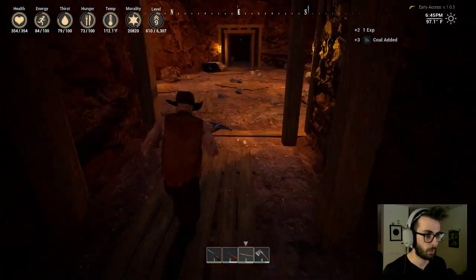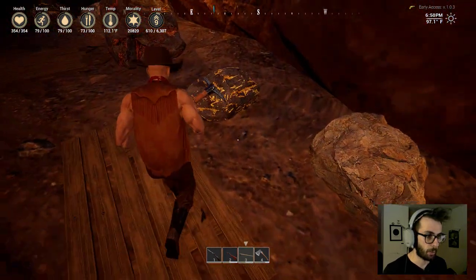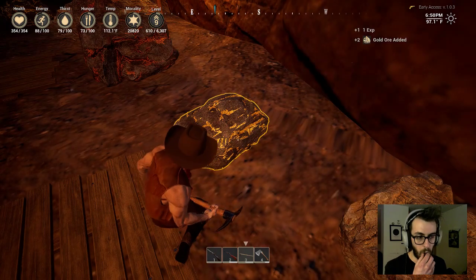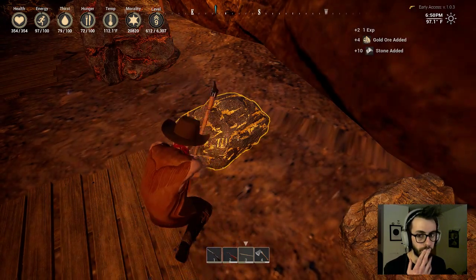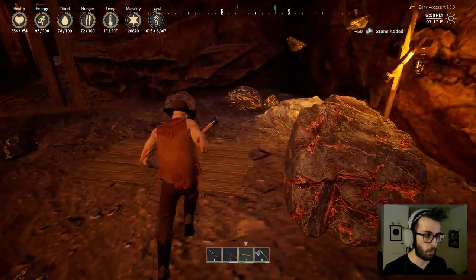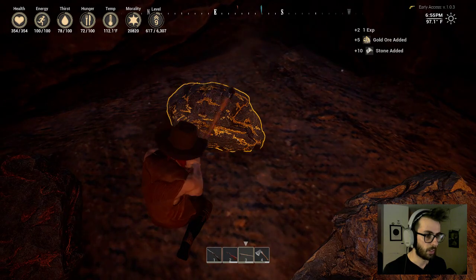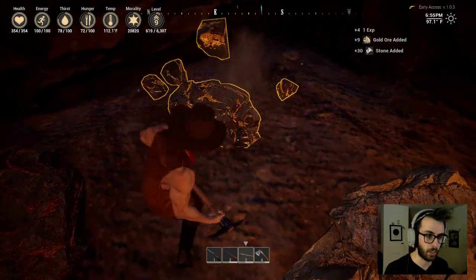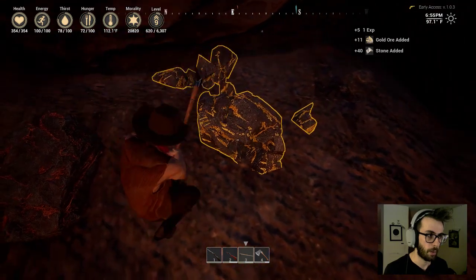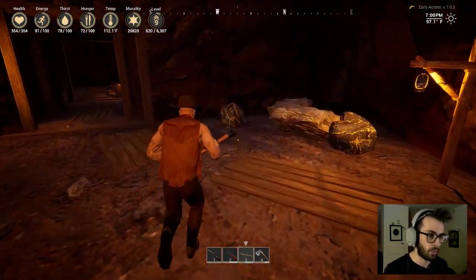Okay, let's go keep looking for some more gold. I'm going to clear out this room and then go up. You can also get gold bars by killing skull gang members, and each gold bar can be traded for ten dollars.